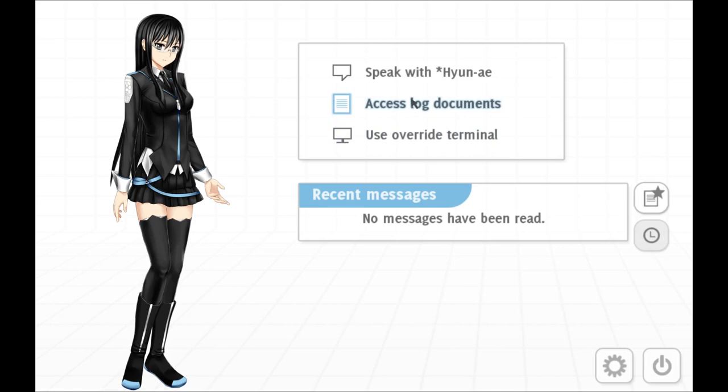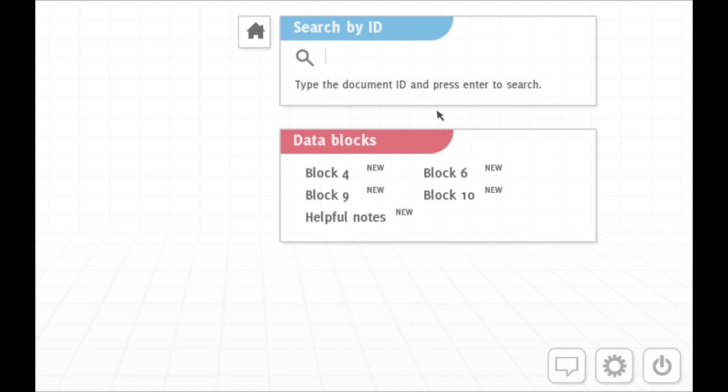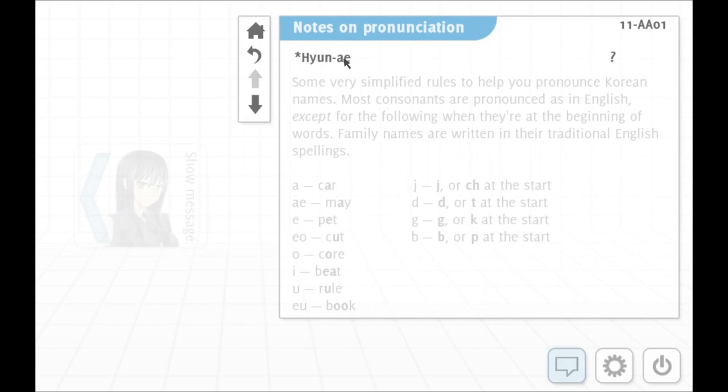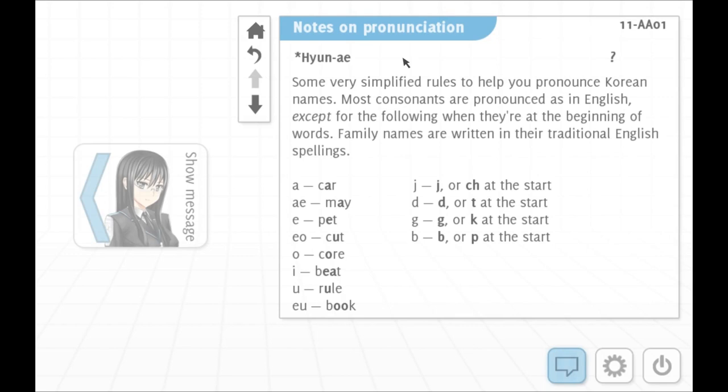Access log documents — and that's basically the meat of the game. Going through menus. Let's look at the helpful notes first. It's on pronunciation. Simplified rules to help you pronounce Korean names — oh, thank you! Everybody, forgive me if I can't actually pronounce anything.